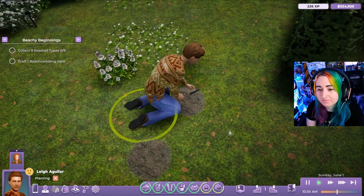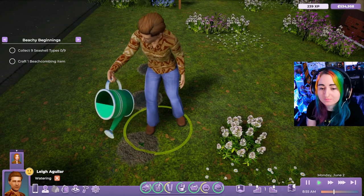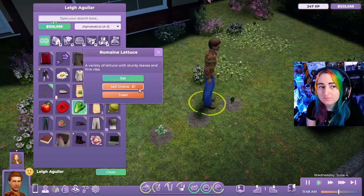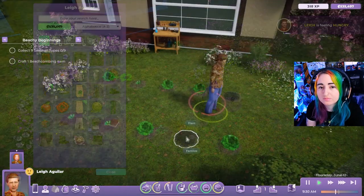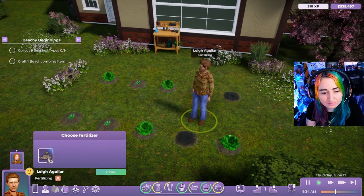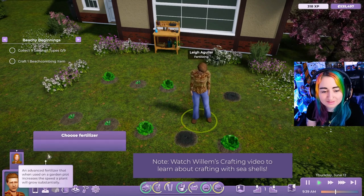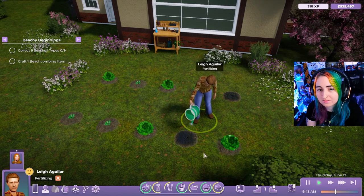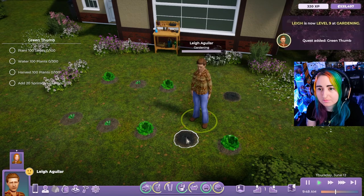Those are the three more basic mechanics of gardening: you plant, water over a couple of days, and harvest for cooking or sale. For the advanced features, the first is fertilizing. Various fertilizers can be purchased or crafted out of seashells. You can fertilize any plot and it will remain fertilized until that plant is fully harvested. Fertilized plants increase the yield of the plot, giving you more produce when you harvest.